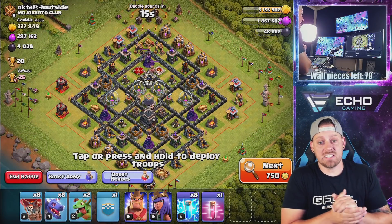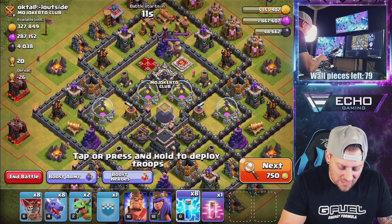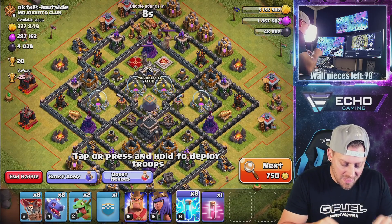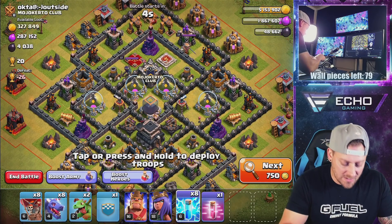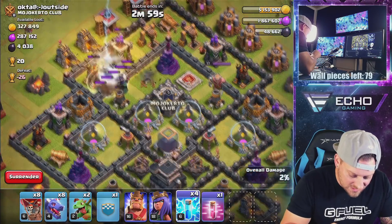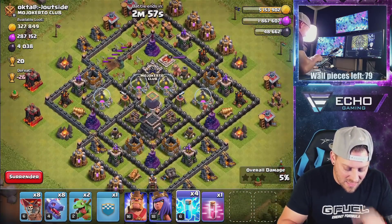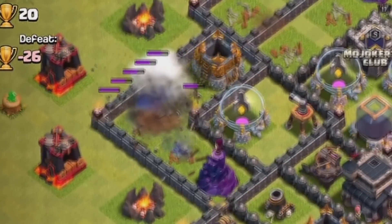I think I found a base we could take down with the zap. I'm going to use four lightning spells on the queen, and then put four on another air defense, trying to snipe out some air defenses with my heroes. That's going to hit the queen right there. So that worked out well. Going here — one, two, three, four — that's going to take out those defenses.